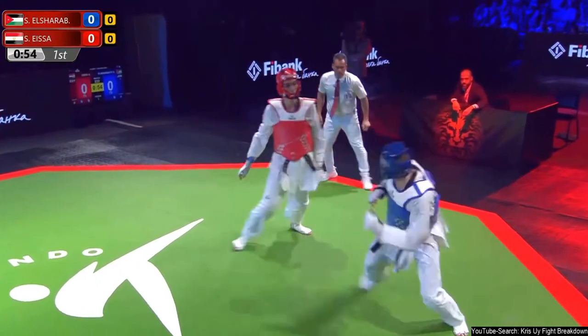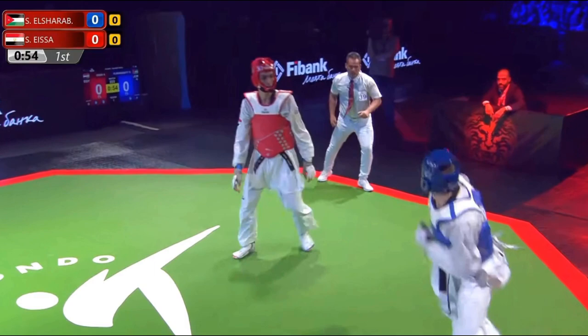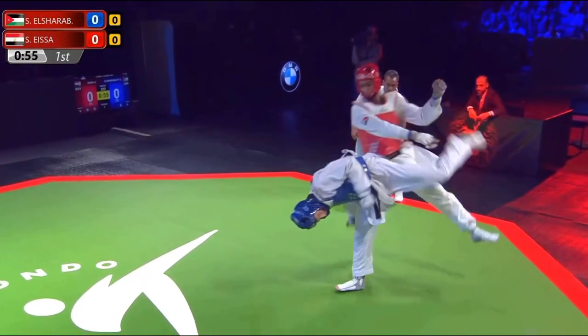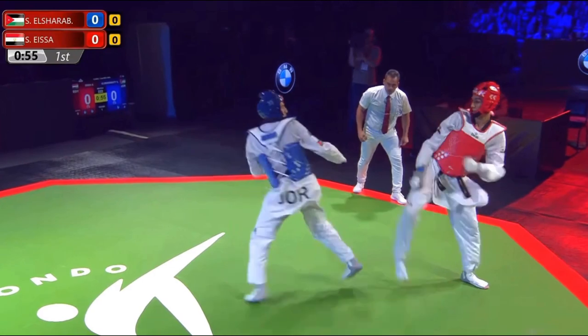El Gibarte is showing some power of his own there. Now I want you guys to take note here that blue is attempting to spin because red has shown multiple times in this first round already that his counter is mostly just a front leg lift. There's no fake involved, he normally doesn't clinch, doesn't move back or forward — usually just in place.